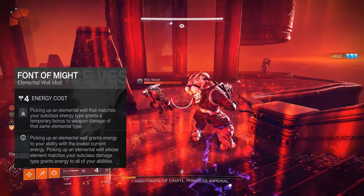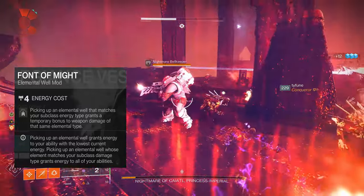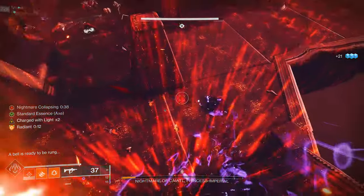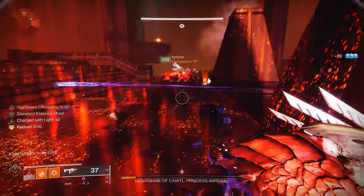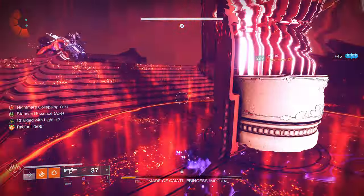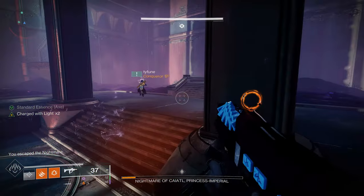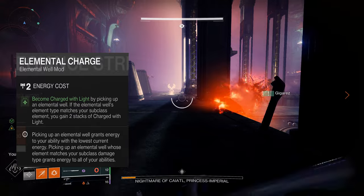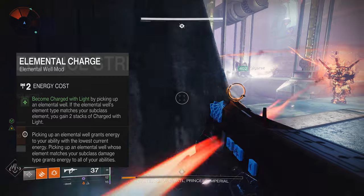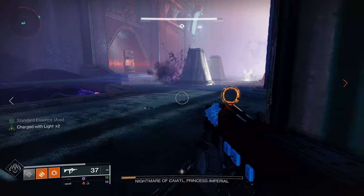Font of Might — picking up an elemental well matching your subclass grants a temporary bonus to weapon damage of the same elemental type. Since you always have wells, you always have a damage buff on every solar weapon like the Multitool or the Lament. Then Elemental Charge — becoming Charged with Light by picking up an elemental well, and since they're everywhere, you'll be Charged with Light the majority of the time. Note: in Lightfall these mods will work differently — you can place them on any armor piece regardless of element.